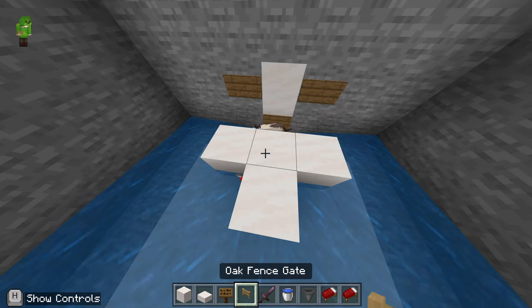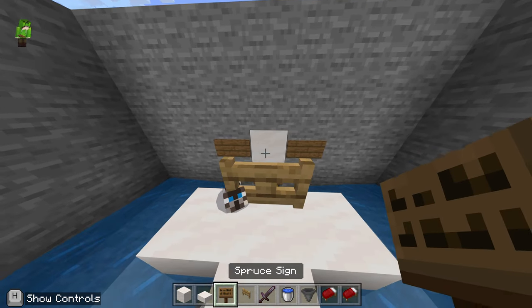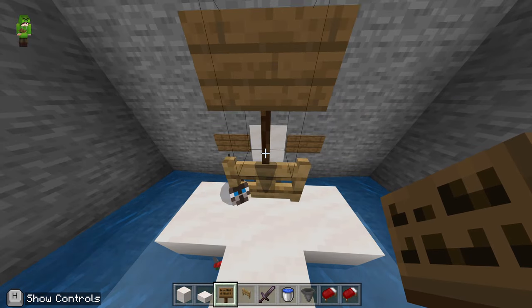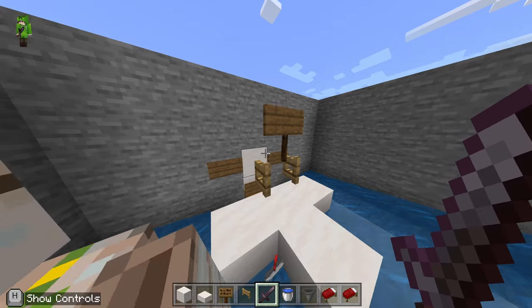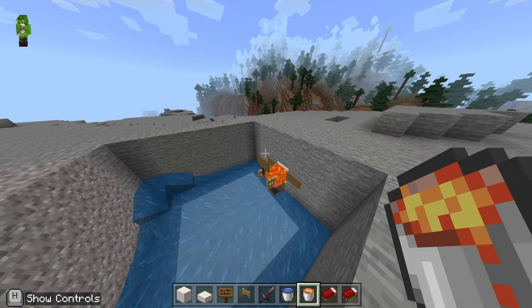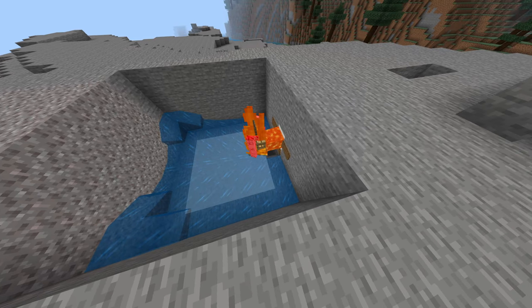Then we're going to fill this gap with a block and put a fence on top of it. We'll put a sign on top of the fence — you have to shift-click to get that sign on there, it's a little bit tricky. Then let's get rid of those blocks and put our lava on the quartz block there — and that's basically your iron farm done.